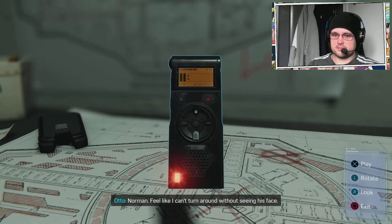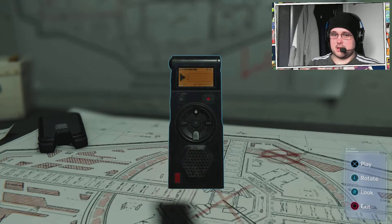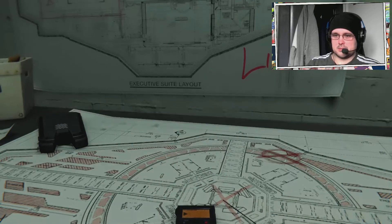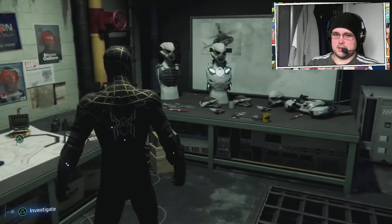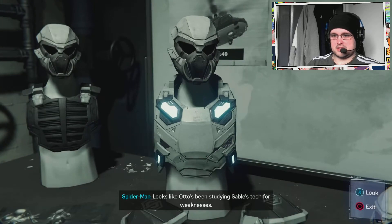Norman. 'Feel like I can't turn around without seeing his face. He smiles for the cameras, collects his accolades.' Honestly, sometimes I just wish in this game Spider-Man would just let Otto dispose of Norman. Because quite frankly, the last thing I want to do throughout these games is deal with the Green Goblin — because that enemy, aside from Doc Ock, can really test Spider-Man.